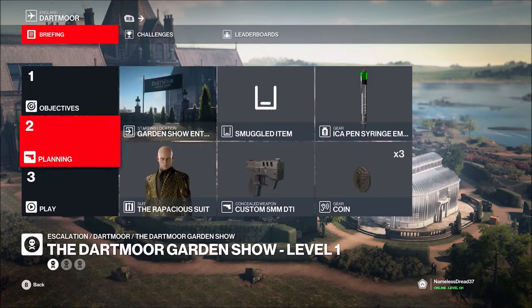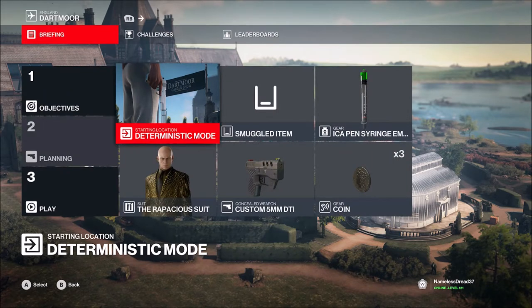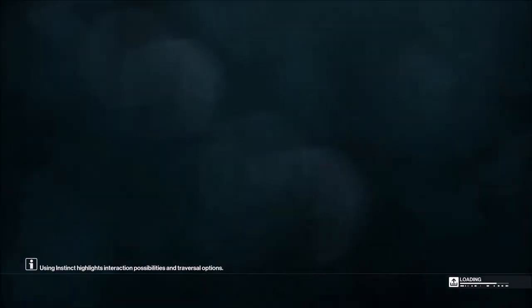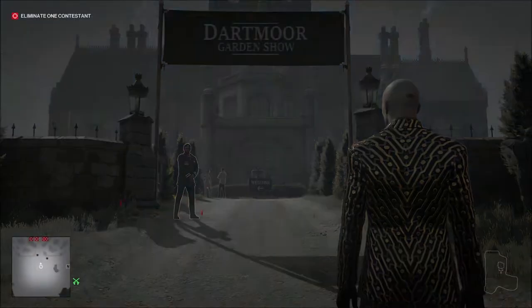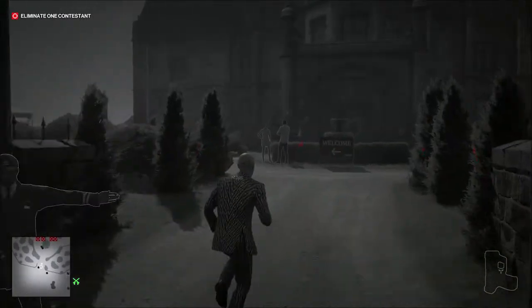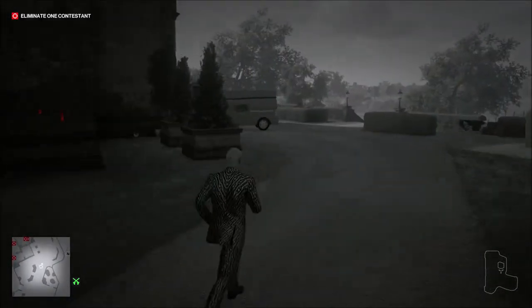What's going on guys? So I got the Dartmoor Garden Show. I'm not going to do the escalation — it was actually pretty easy, I don't think anybody really needs help with that. What I'm going to show you is the Danger Danger Challenge where you've got to electrocute five people, and the Coconaut Challenge where you drop a coconut on a certain target. The way I'm going to do it is through deterministic mode.